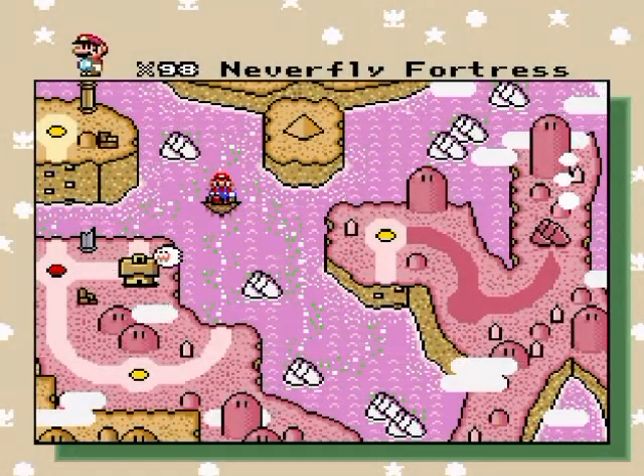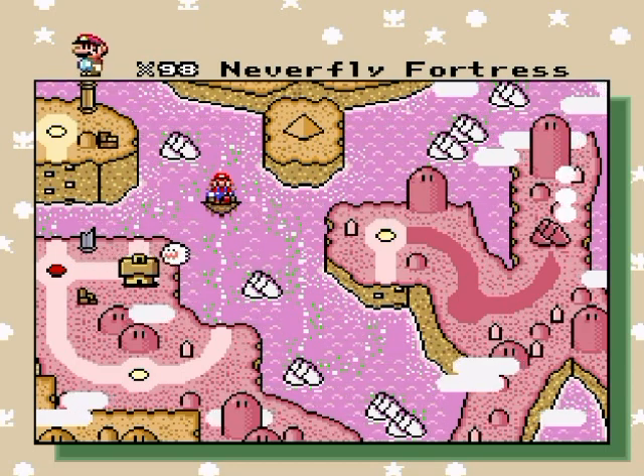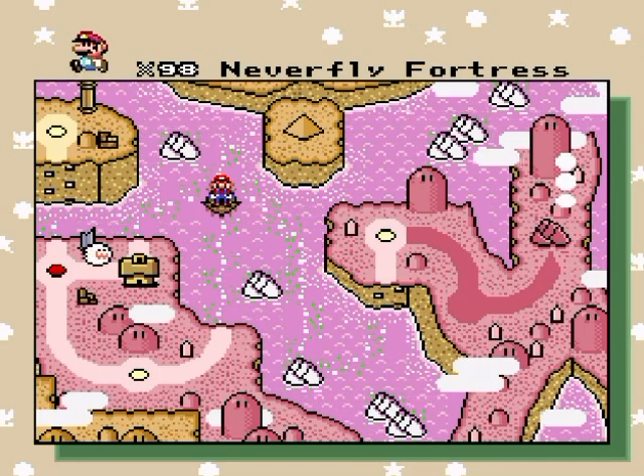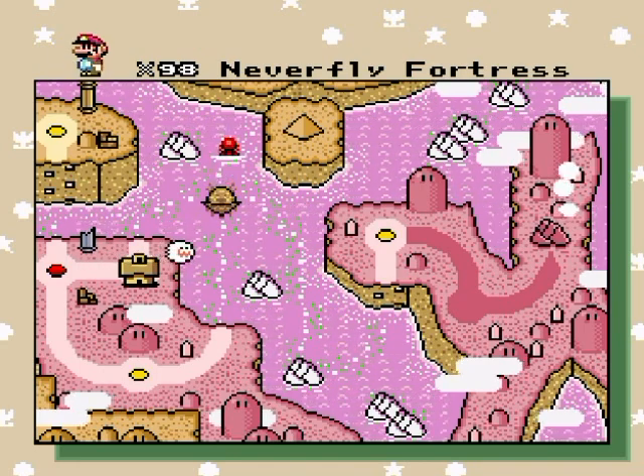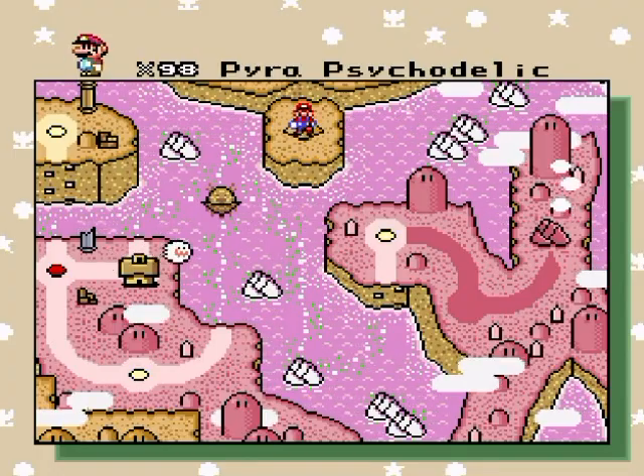Hello everyone and welcome back to more of the Second Reality Project Reloaded Chaos Complex Edition walkthrough. Let's go over to Pyra Psychodelic — I'm pretty sure it's Pyra, thinking about it because it's a pyramid and whatnot.